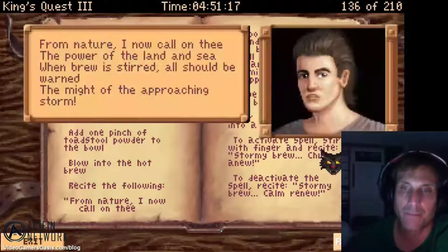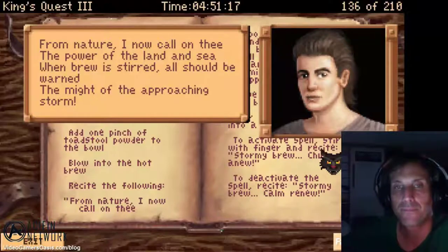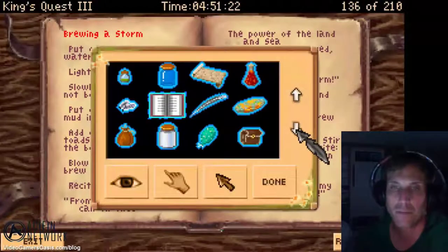On this episode of King's Quest 3 To Err is Human Walkthrough, I show you how Gwydion, aka Alexander, can learn the Storm Spell. This and much more. Stay tuned.